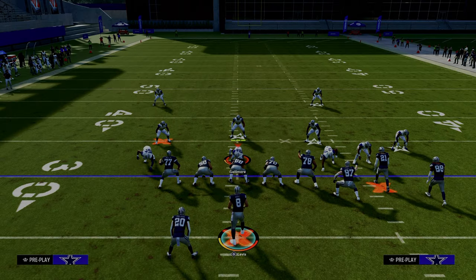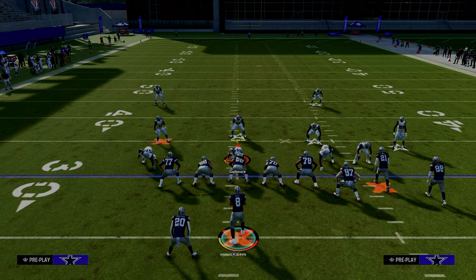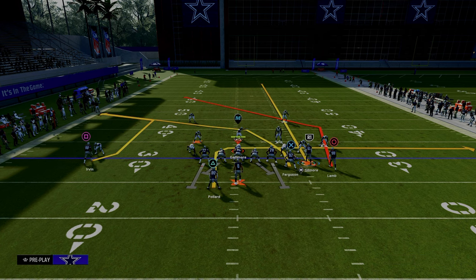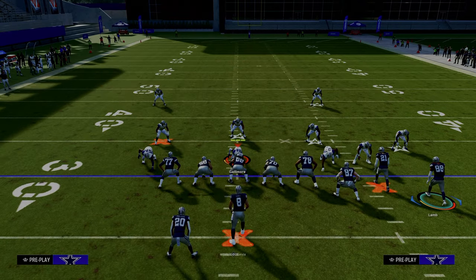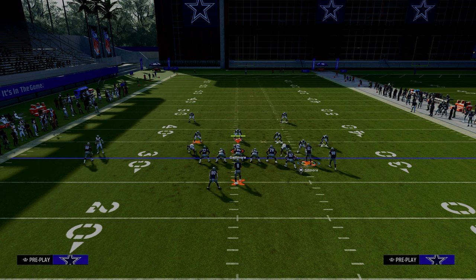This setup is a variation of a Y-cross concept that's really good at defeating the outside third curl-flat adjustment that is so popular. Basically what we're going to do is streak our slot wide receiver, put our tight end on a tight end apprentice crosser — tight end apprentice might be one of the most valuable abilities in the game. Rob Gronkowski gets it for one AP. Then we're going to streak the outside bunch receiver and put the running back on an out route.